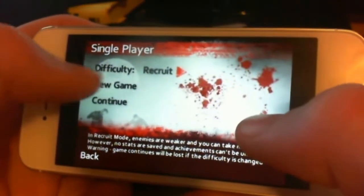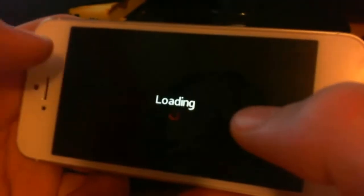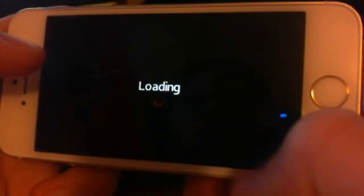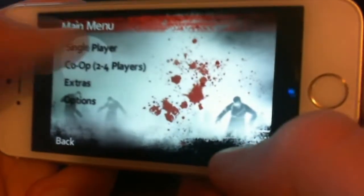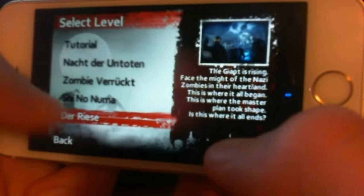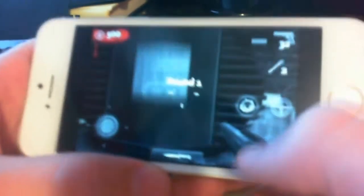So basically, just open the game and you create a new game, and go to Threes. Don't go to Shi No Numa — I'm an idiot. Okay, so I'll just exit out. Main menu, single player, and then you wanna go new game, Threes. This is the map you gotta do it on.